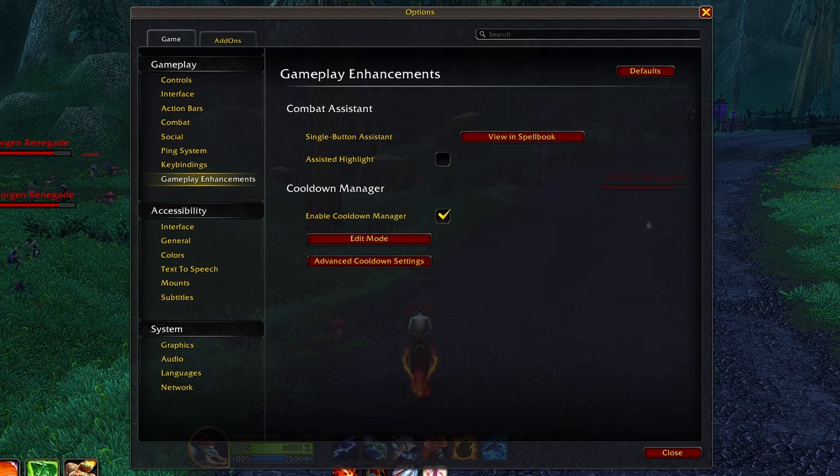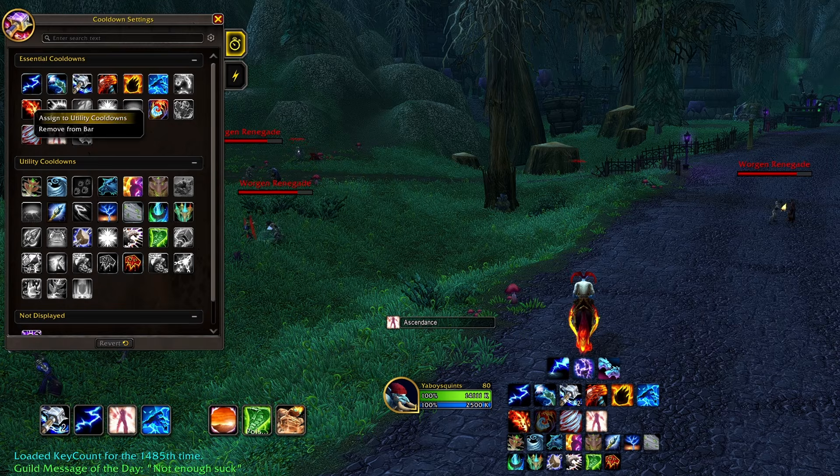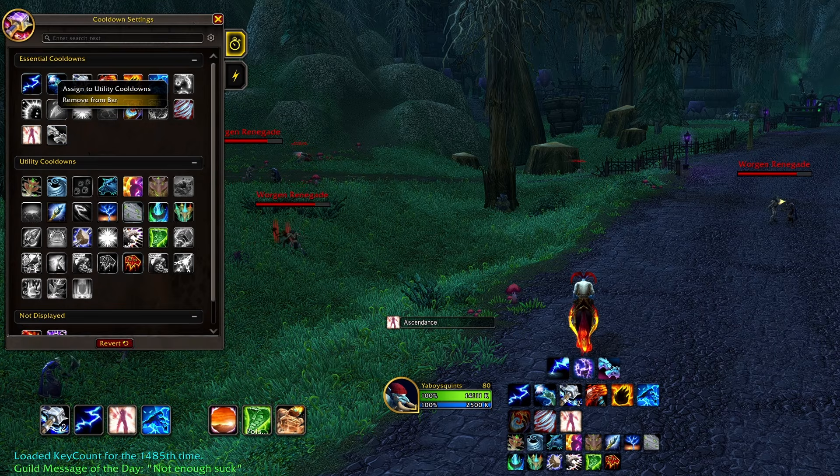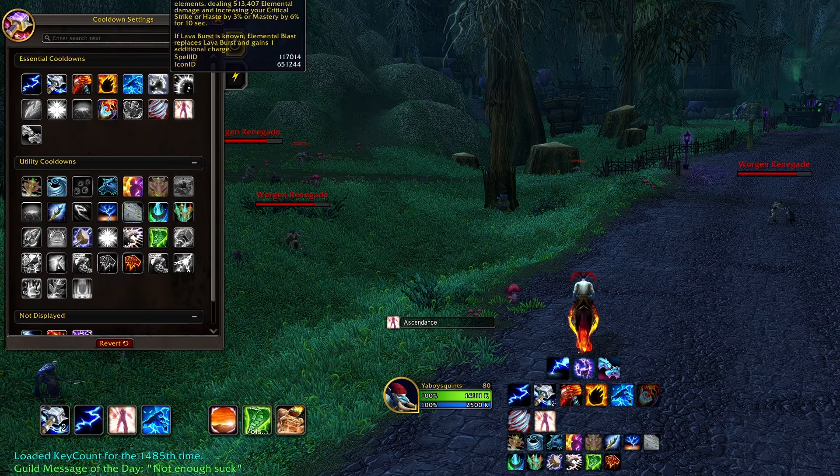If you haven't played in a while, the cooldown manager is here. This lets you track major defensives, offensives, and utility directly in the default UI. It's basically a mini WeakAura, it's easy to use, which is great for people returning to the game.